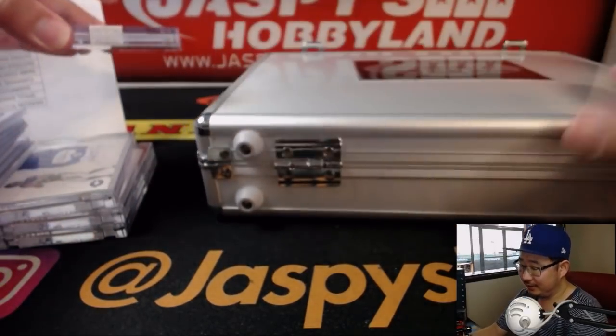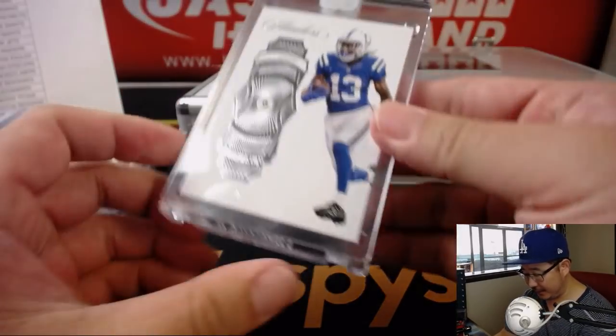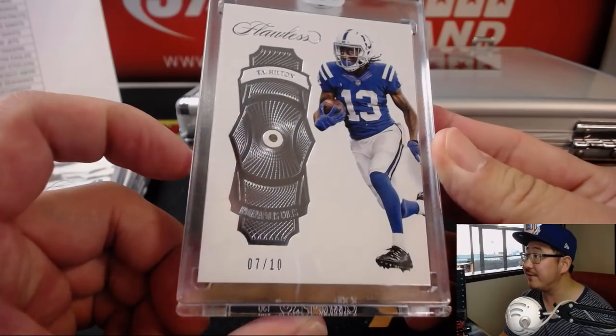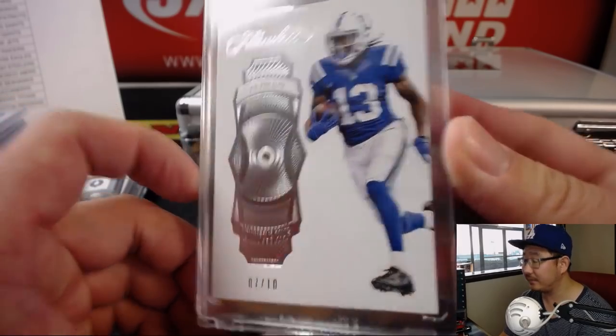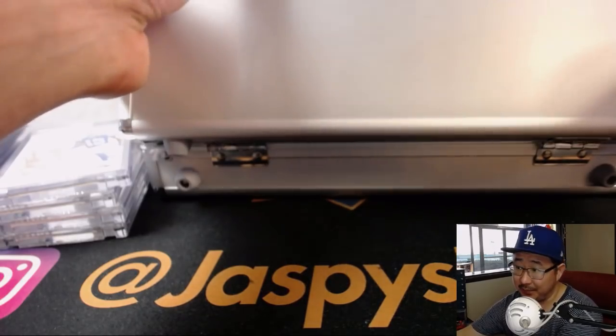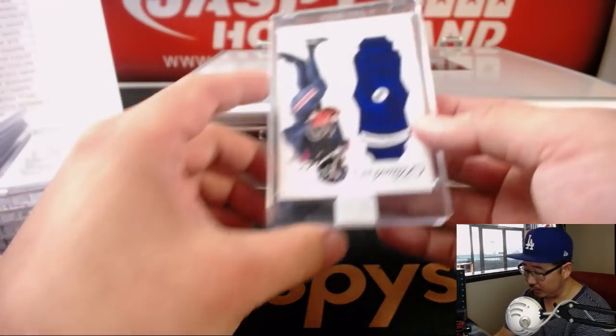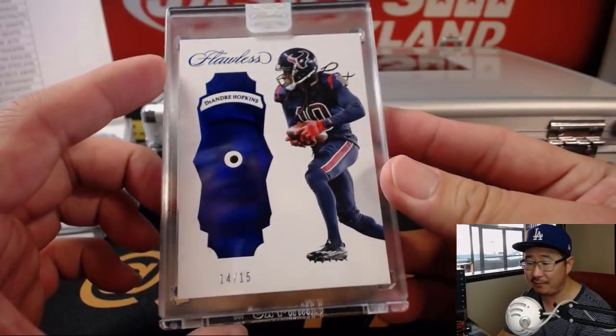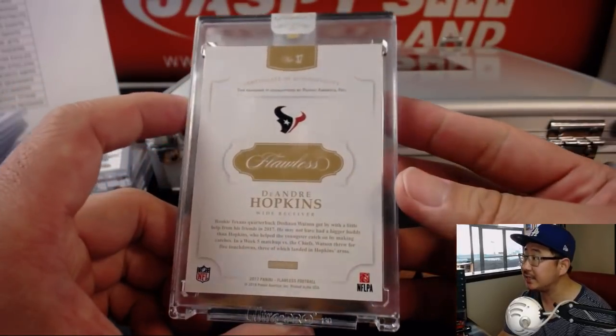On the left side, we've got T.Y. Hilton — Diamond, seven out of ten. That goes to the Colts; that'll be for William Clayton. On this side, we've got DeAndre Hopkins, 14 out of 15. That goes to Diane and the Texans.